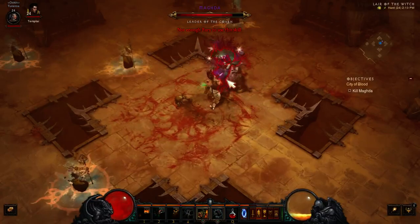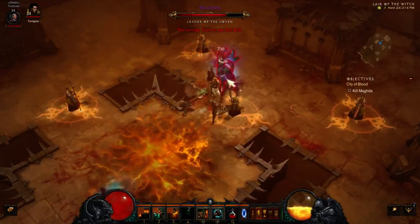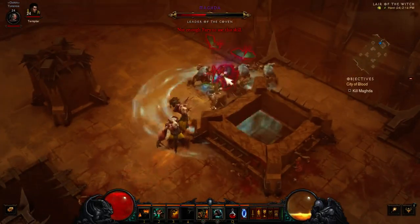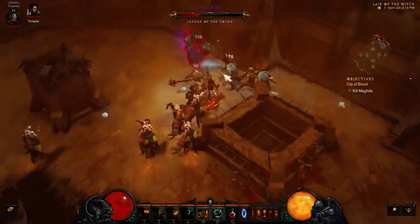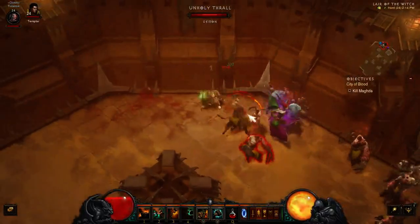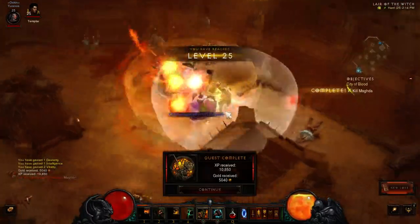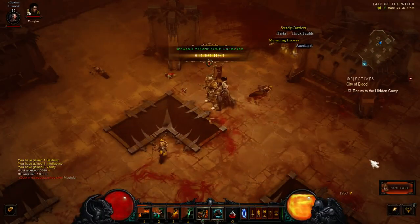Boss fight against Magda. I wasted my earthquake ability. She freezes briefly. 'I will not be denied.' The Red Coven is undone.